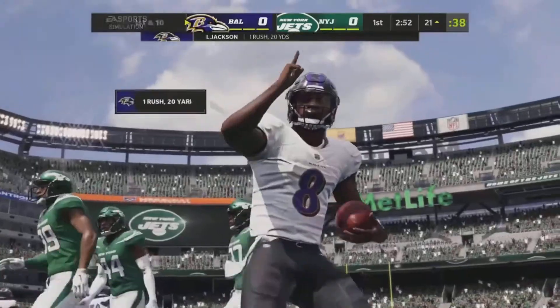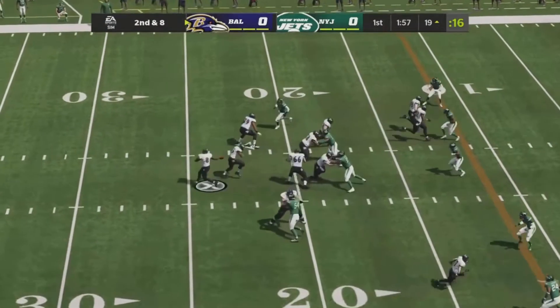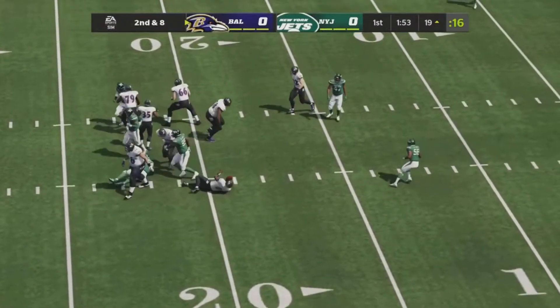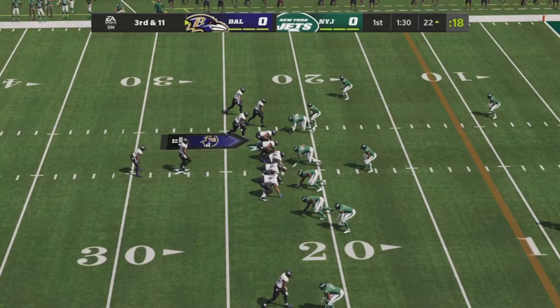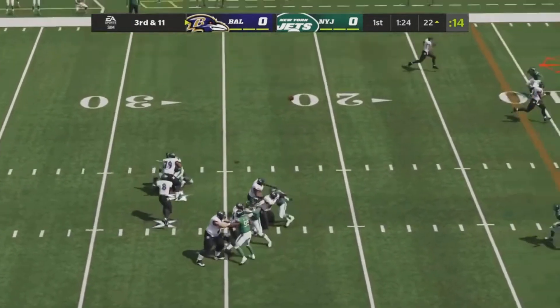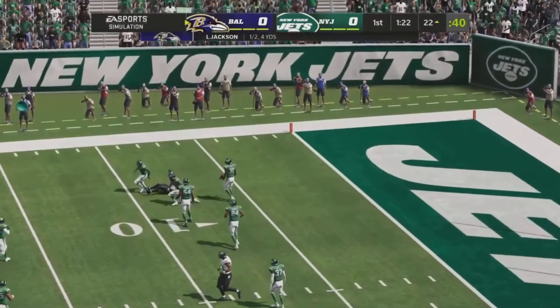He gets about 20 yards to the left side. Ravens line up in the I-formation — they rarely use this — faking the handoff, Lamar looks to throw but uses his legs and gets sacked on the inside. Lamar lines up in the gun, receivers spread out, looks to pass, throws left — wow, I thought he caught that for a second, broken up at the very last second.